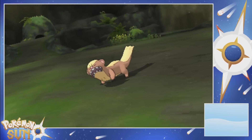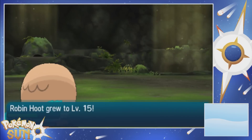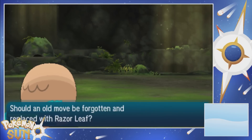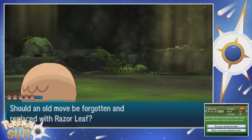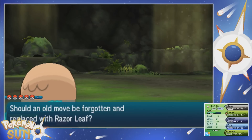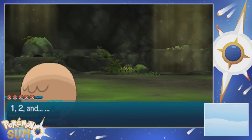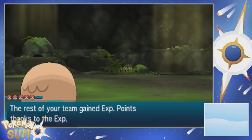Rowlet just out here dodging attacks, killing young goose like it's nobody's business. We throw to level 15 in the process — nice. It wants to learn Razor Leaf. Razor Leaf has 55 power, Leafage has 40 power, so I'm just gonna get rid of Leafage. Might as well just keep Tackle. Now we have Razor Leaf, so that's cool.